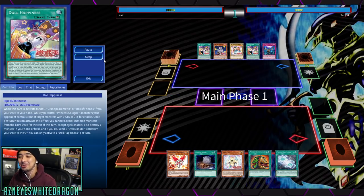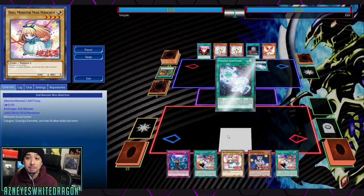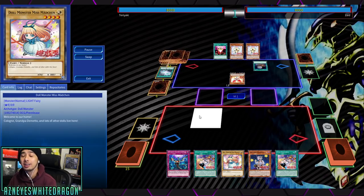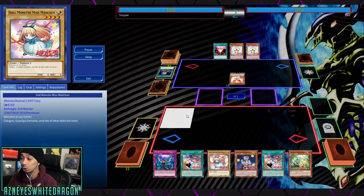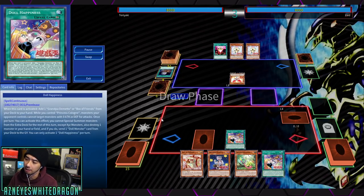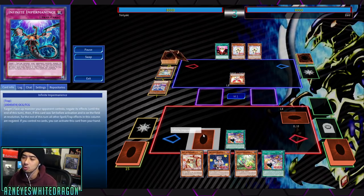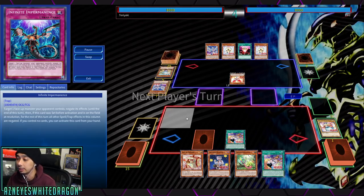What's going on guys? Today we're showing off the new Box of Friends archetype with Miss Mad Chen, some of the newer cards and new support for the deck, explaining the combos because it's really fast. I'm going to break down the combos for you guys and show you what the deck can do. You can actually pull off a really cool super OTK.